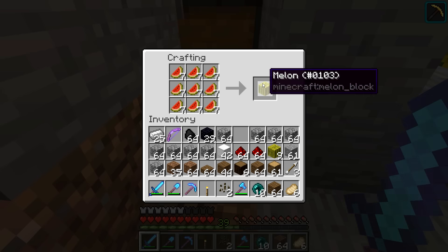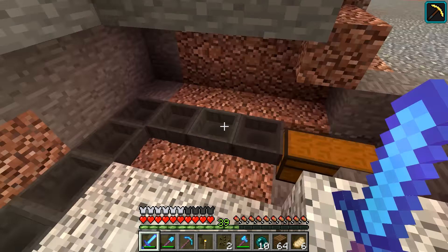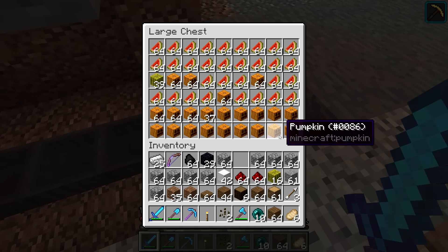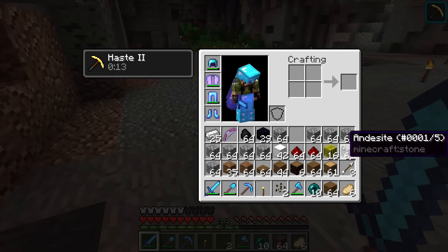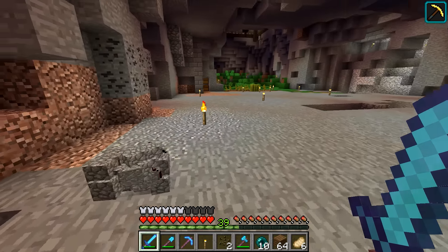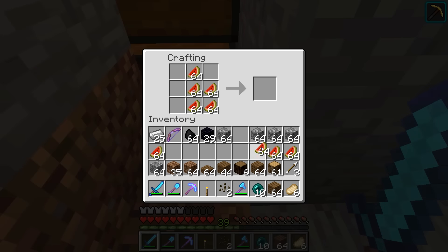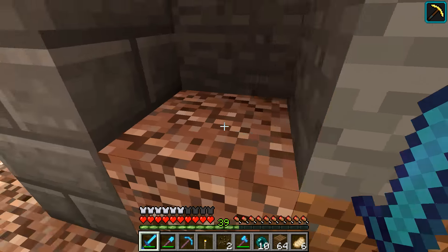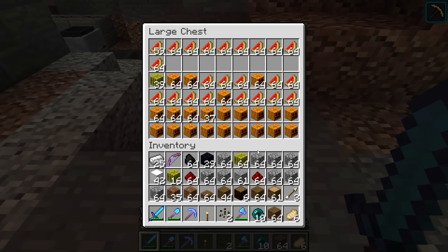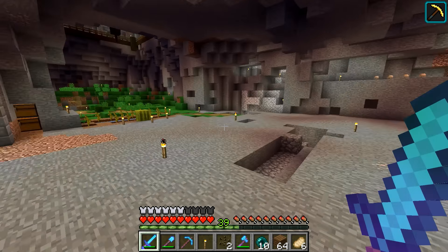I'm down here by the melon and pumpkin farm that we created a while ago. Haven't been here in a while — I wanted to see how we're doing. Look at that, we are full with melons! This thing keeps running when we're playing in the world regardless of where we are, because this is in the spawn chunks or in the loaded area. I think — I'm not 100% sure how that works exactly.